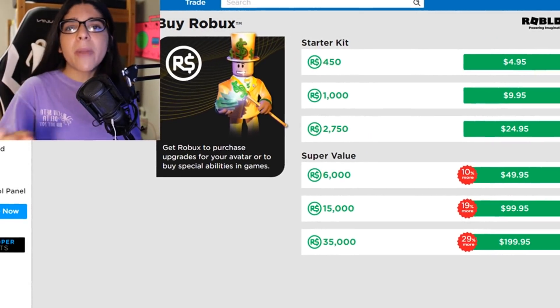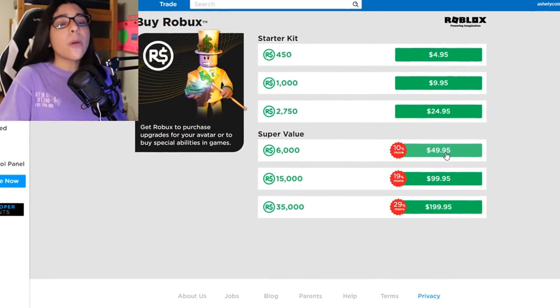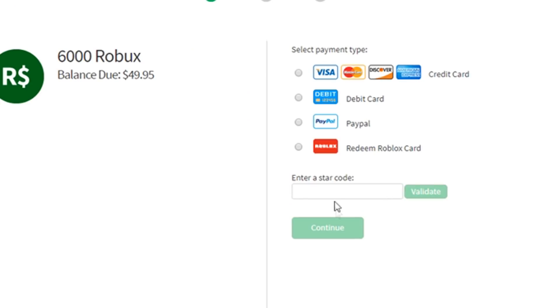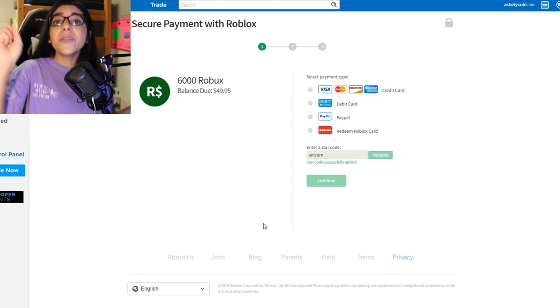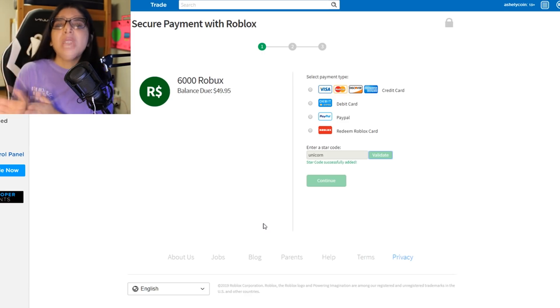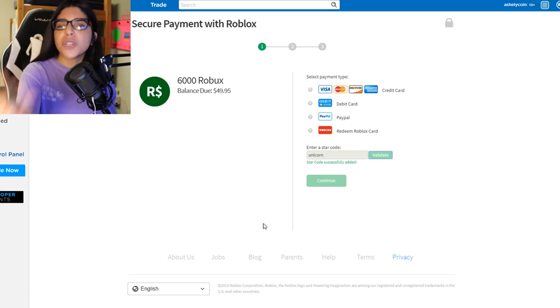Before we get started, I just want to remind you about the star code. If you want to buy some Robux, all you have to do is click here and then type in code UNICORN. And if you do use code UNICORN, go tweet me a picture and I will retweet it, comment back to you guys. Even on Instagram, tag me in some pictures. If you use the star code, let me know because I will cherish you forever.